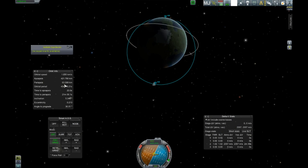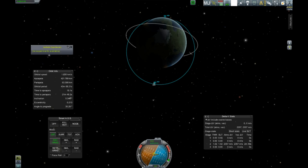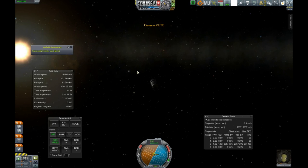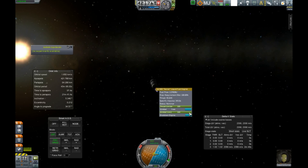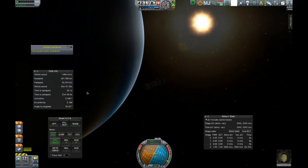We're going to watch right here — periapsis is at 63. The issue here is we have to ignite our engine. Activate engine. Periapsis is above 70 — we are out of the atmosphere all the way around. That's fantastic.